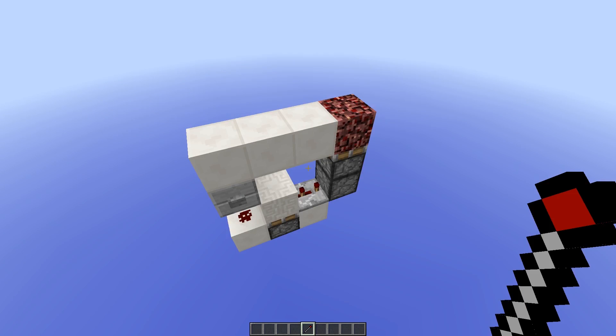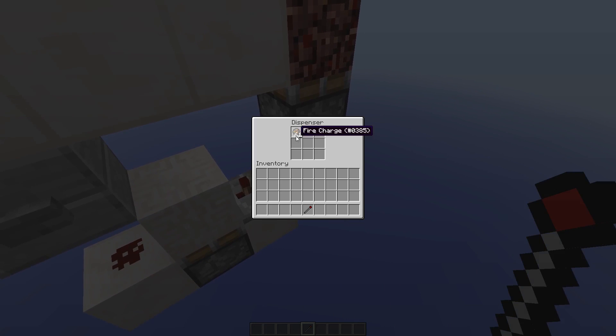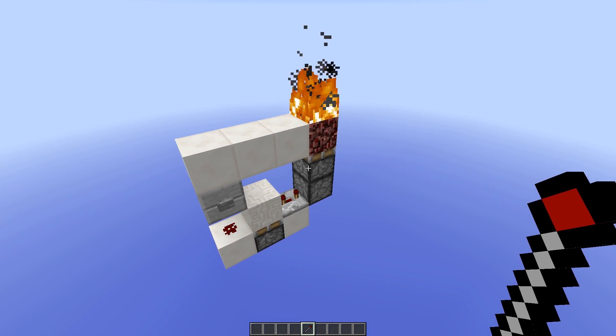And on we go to this pop-up campfire. This is a really cool and easy way to light up the floor without even seeing any redstone. Just give this dispenser down here, which is filled with fire charges, a 3 tick pulse, and the floor will just light up like that. Very very cool.